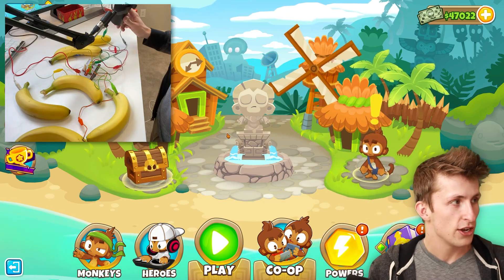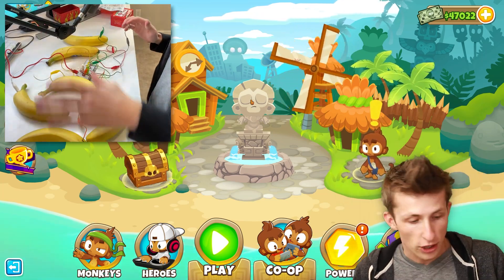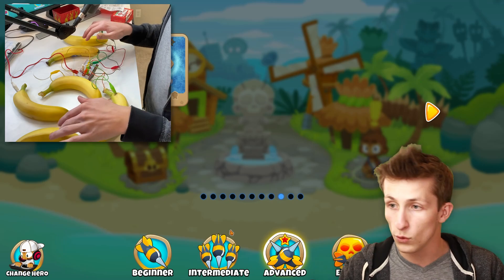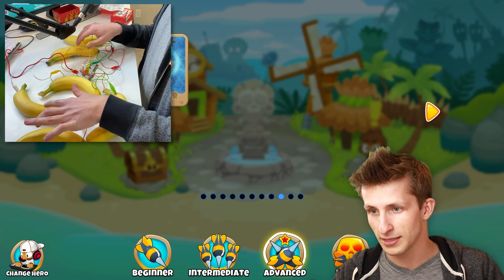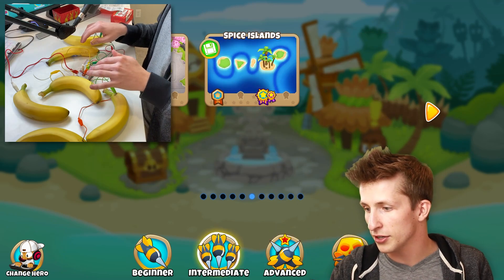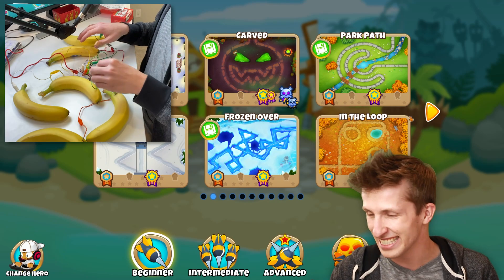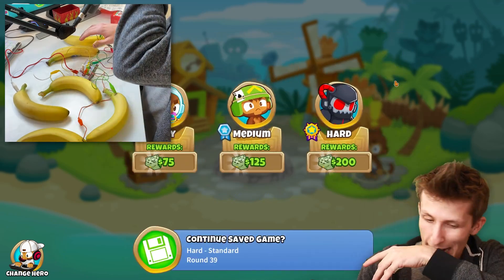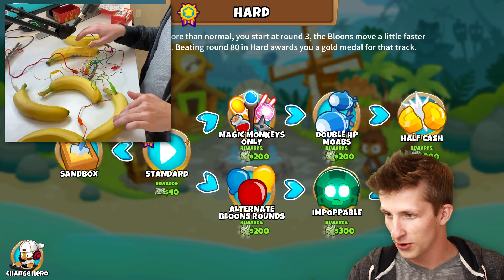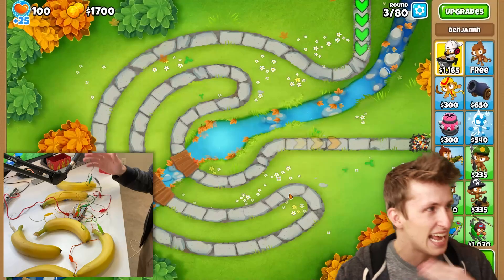Now guys, let's play some Bloons Tower Defense using bananas! I can hold two of them for diagonal angles. I need to get down to play. What map should I play on? I feel pretty good — let's play an intermediate map. I have to move and click on each thing, which is so silly. Let's do Park Path. Obviously we have to play on the hardest difficulty because we're so good at this game. We'll play on standard.